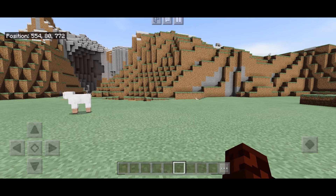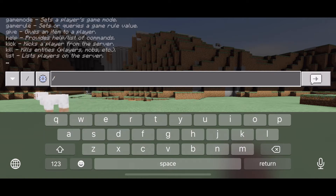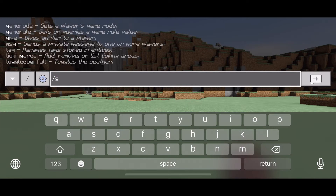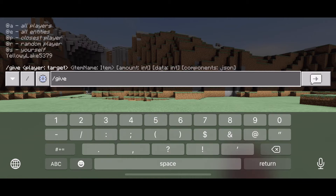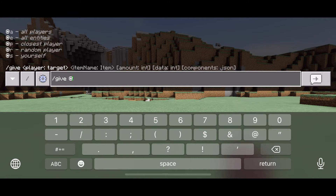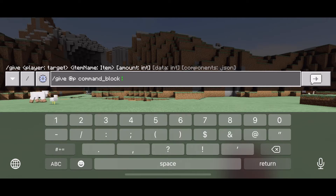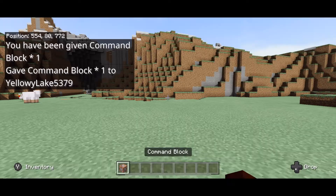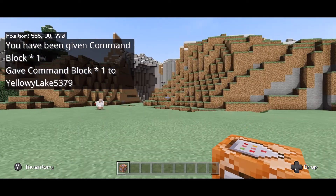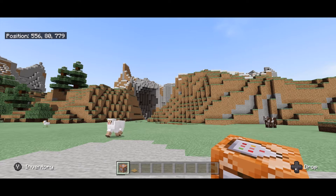To start this video we have to give ourselves a command block by using code. You go to the little chat window, type a backslash — that's how you start typing code in Minecraft — and we're going to do `/give @p` which targets the closest player, which is me, and then say `command_block`. You only have to give yourself one if you're on creative, and actually to use command blocks you have to be on creative mode.